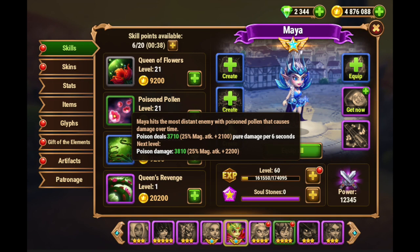Next ability: Poison Pollen, her green ability. Maya hits the furthest enemy with Poison Pollen that causes damage over time. This is pure damage — it completely avoids magic defense and armor, and this skill is modified by magic attack at 25% plus a little modifier. This is actually a pretty strong anti-boss skill, so keep that in mind if you're trying to defeat a boss and coming up short on damage. Maybe Maya is your go-to. She's good in that regard, similar to Celeste.